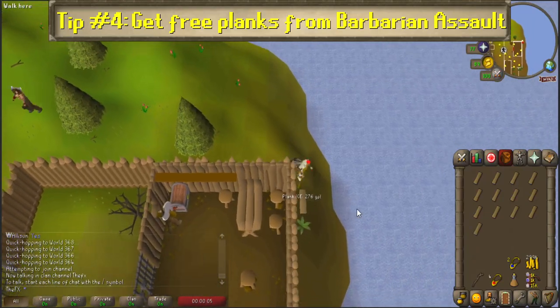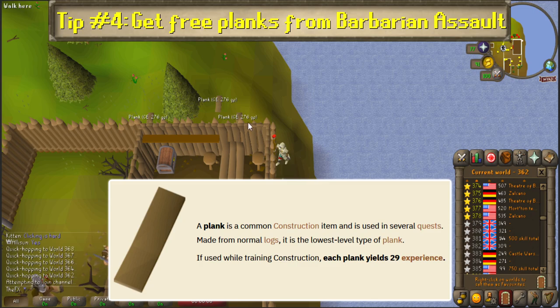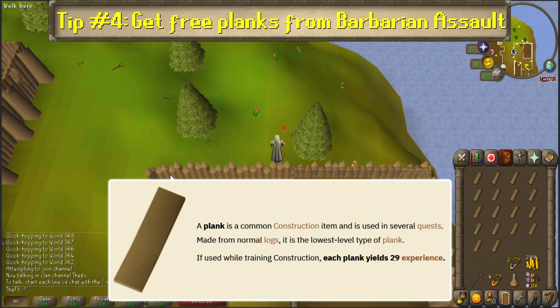If using the planks for construction, note that they work like metal bars do when smithing. No matter what you're making, they reward the same experience per plank, making it easy to calculate how many you need to level up. For normal planks, that's 29 XP each.